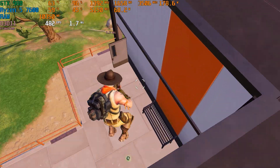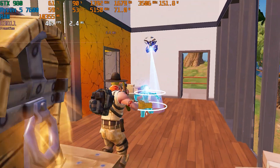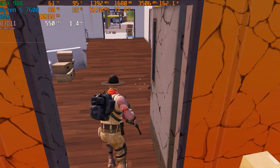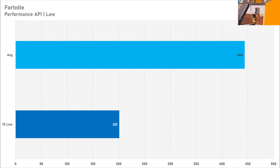Next we've got Fortnite, and this was a very surprising result. The Performance API pulled out an absolute belter, because on this API the GTX 980 managed to get 400+ frames per second on average. I ran the tests again and all results were within about five percent of each other, so it's a valid score. The 1% low is pretty low compared to the average, but with Unreal Engine 5 stutters that's expected — the GTX 980 has pulled out an absolute belter here.